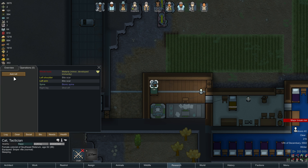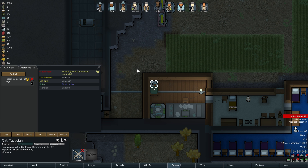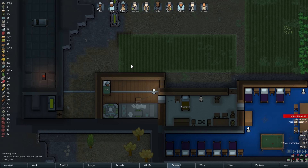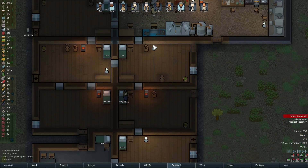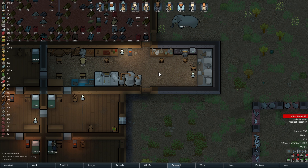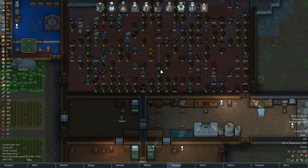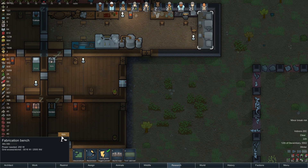Okay, let's make sure — the left leg is shot off. So we should install the bionic leg on the left leg. Then the left arm has bite scars. If we replaced this one as well, we will not have pain anymore. Cat is going to be the bionic soldier. Nothing will stop her. We should also try to make bionic eyes and things like that.